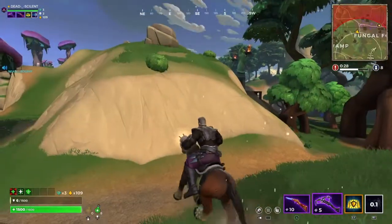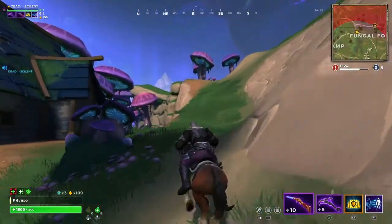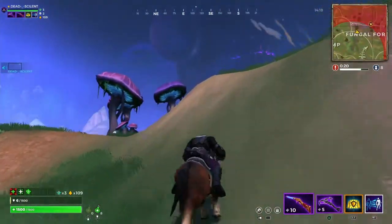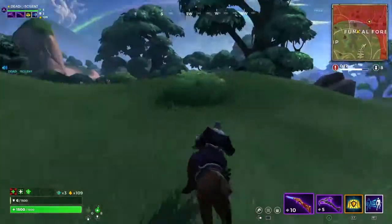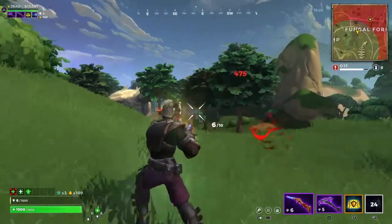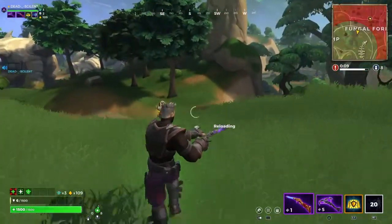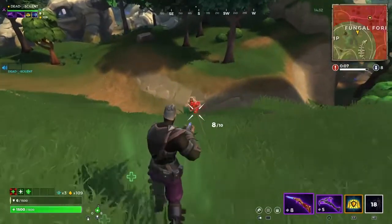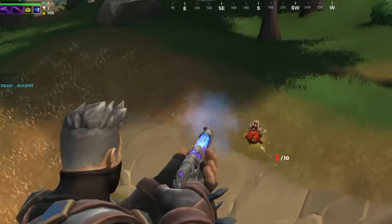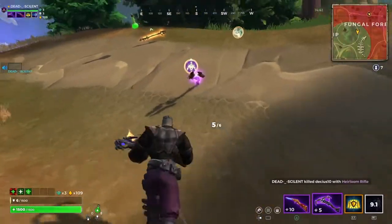I don't think I'll be able to get him — he's too far away. We're gonna try though. We'll switch to our heirloom pistol and use our speed boost. We turned him into a chicken again — this time we're close enough to actually kill him. Come over here chicken! We actually ended up killing him, nice.